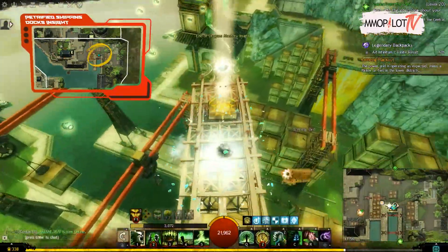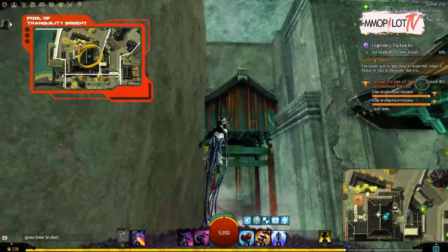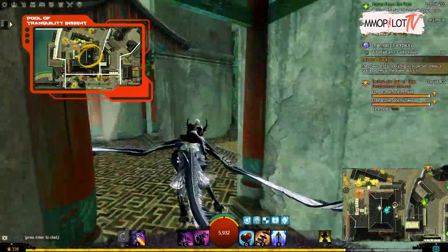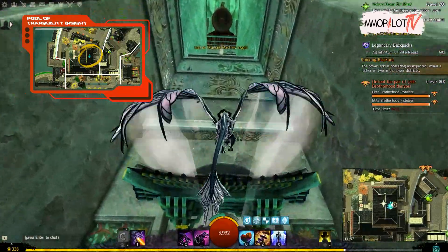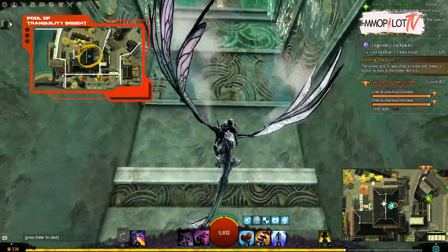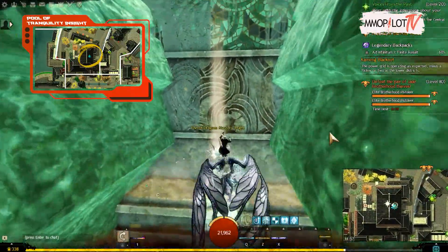Pool of Tranquility Insight: follow the path south to the insight starting at the Garden Heights Waypoint. When you get to the building where the insight is, turn left into a little passageway where numerous Brotherhood men are waiting. You can use your springer to ascend to the insight from the ledge above by starting from the ground.